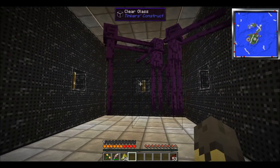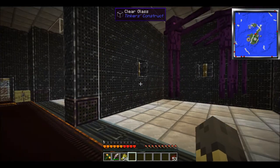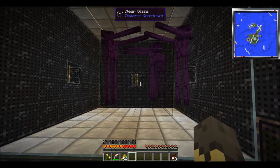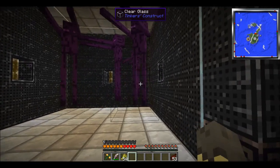Endermen. These guys will drop Ender Pearls upon death, which is very useful, because as many people on the official Attack of the B-Team server have noted, Endermen are hard to come by unless you have an Ominous Woods biome that you can raid for Endermen.